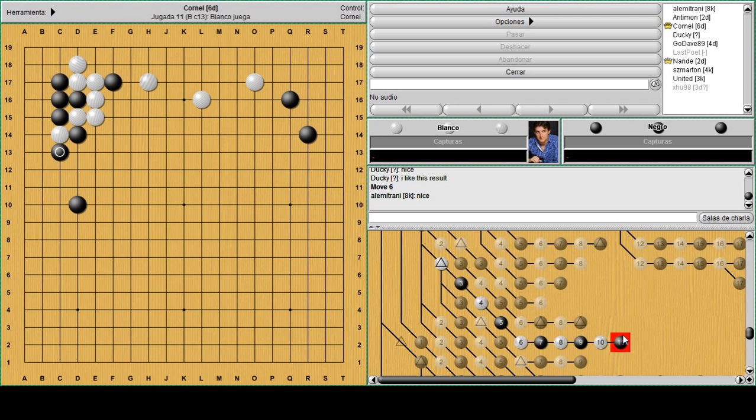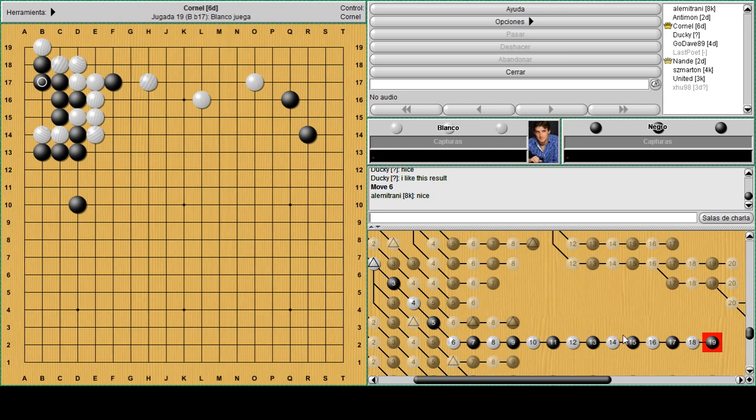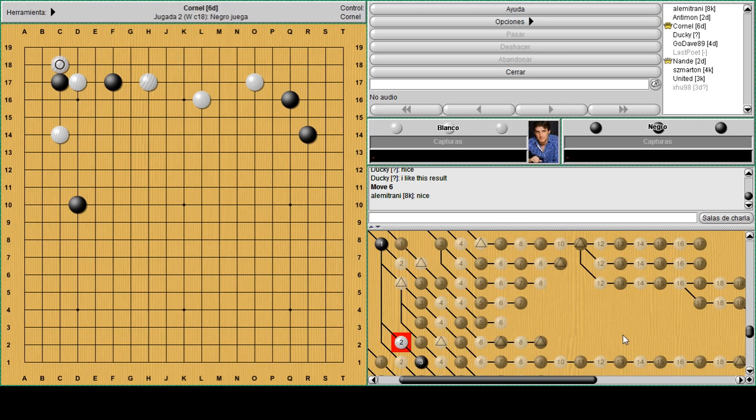When white plays the attach, that's a little bit of a tesuji and the wedge creates more cutting points. When white protects here, black can atari and capture the stone on the left side. So he's got a bigger corner. White can go down and play some forcing moves, but in the end black took most of the corner and connected very well with D10 - so it was worth sacrificing F17 and damaging the moyo.